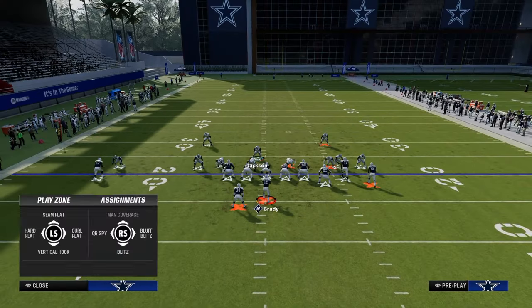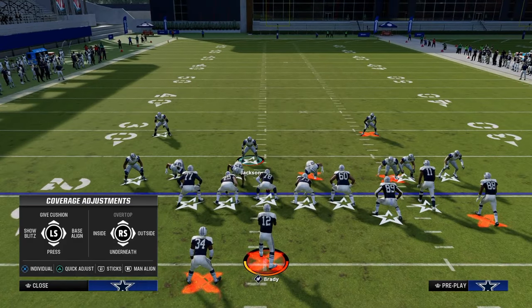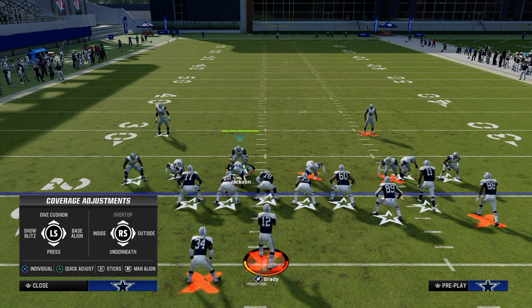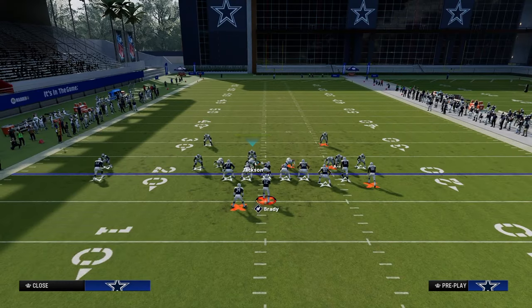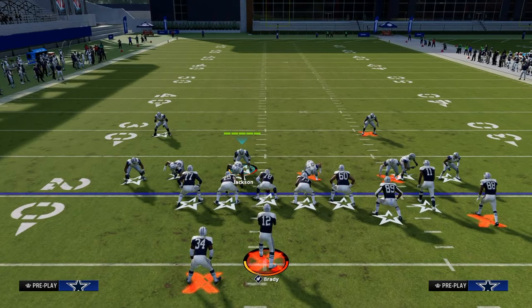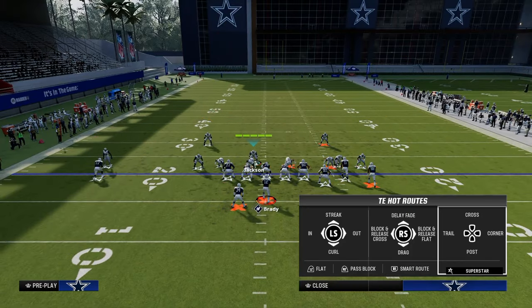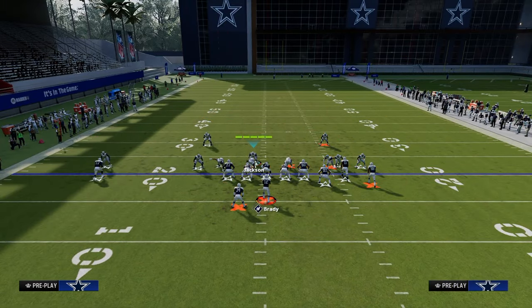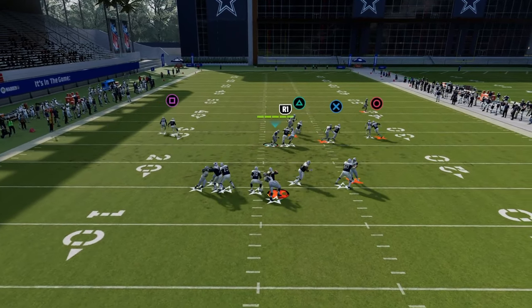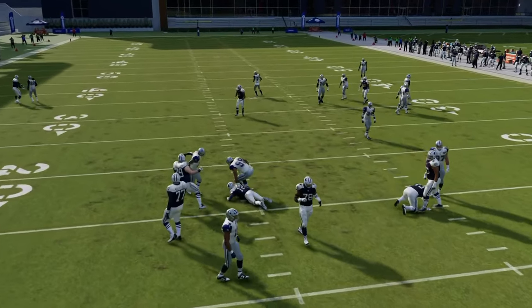Sometimes the tight end can manipulate this guy pretty well. The biggest thing I'd say is if you're ever getting manipulated a lot, just don't shade underneath — play the press man defense. If they're really beating your coverage, just play press man without the underneath shade. You'll see the linebacker won't miss that press and he's stuck to him like glue.